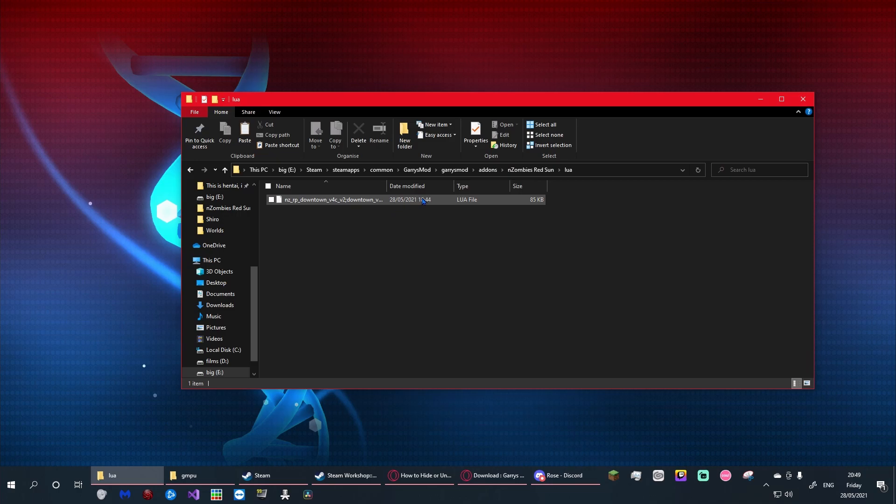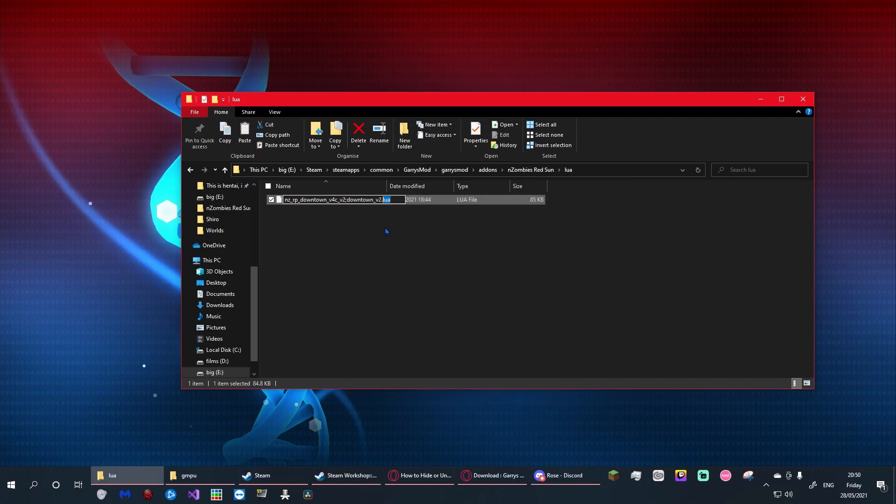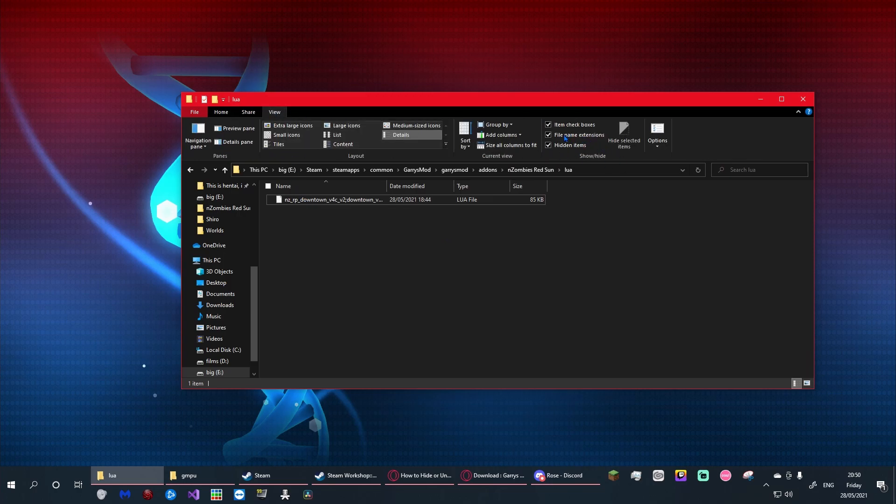To change this from a text document to a Lua file, right-click on it, click rename, and you'll see 'txt' at the end — remove that and replace it with 'lua'. You should get a warning saying changing the file type might make it unstable; click yes, that's perfectly normal. If you didn't get that warning, go to View and make sure 'File name extensions' is ticked, then rename it from .txt to .lua and that should be good.